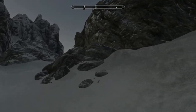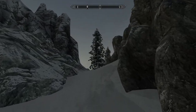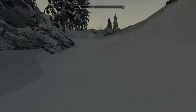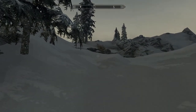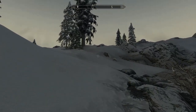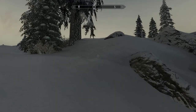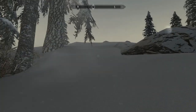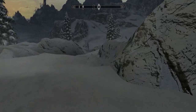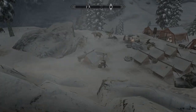I wonder what that means - you can see that on the radar directly ahead of me, that dragon symbol thing. It's not a dragon burial site because that's usually a dragon skull - that looks like a symbol of the Empire, maybe it's an imperial camp. I am tempted to find out what that is. Let's go see - yeah, looks like an imperial camp. Interesting, can I get a quest from here? Yes.